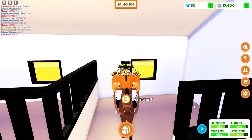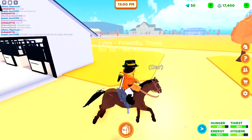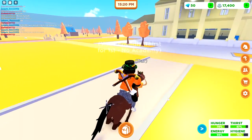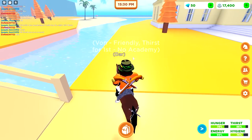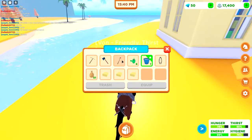Hello everyone, welcome back! Today I am showing you a tutorial in Horse Valley 2. First you'll probably spawn in here, then you want to come out and go all the way over to this building. Once you get to this building, you'll see there's a bridge right here and there is a river under this bridge — this is where you fish.